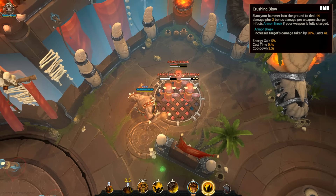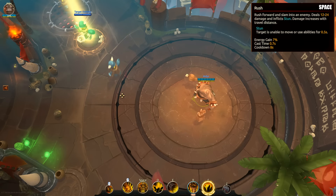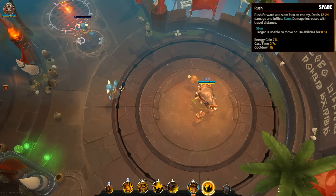Armor Break simply increases damage taken by the target. Rush is Rook's dash ability. It deals damage based on distance traveled, and applies stun.